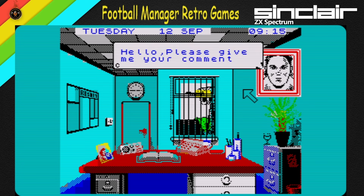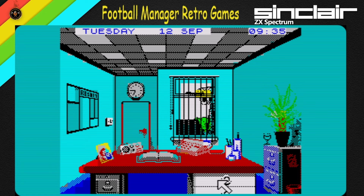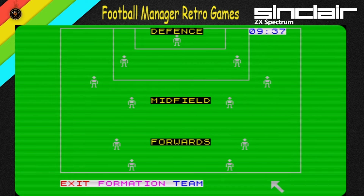What about the press? Nice little phone sounds there. 'Hello, please give me your comment.' There are several comment options: we've just signed the best thing for the club, I've just sold, our last defeat was, we have a new captain, this club needs good shape, the boys did great, I've changed a lot, we have the team to go all the way this year. There's only one option I can really pick right now, because everything else hasn't happened yet. This is the formation screen.